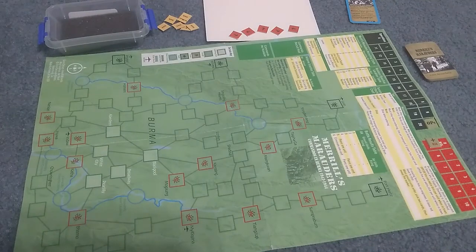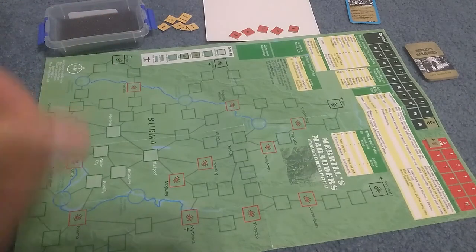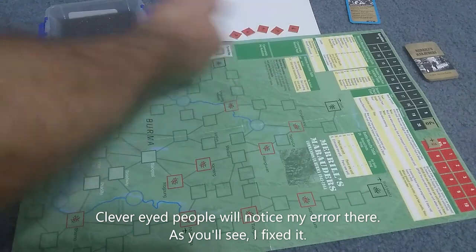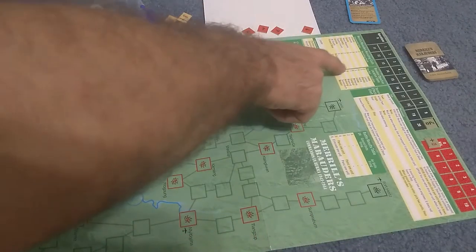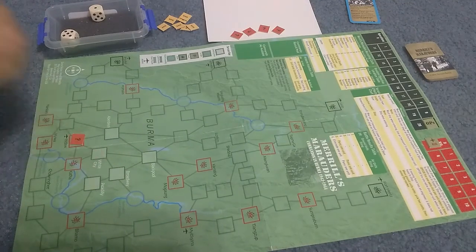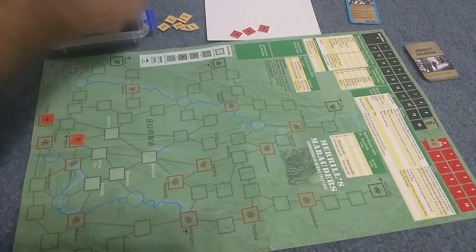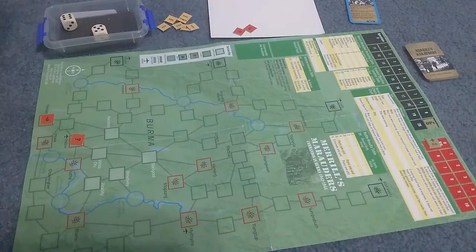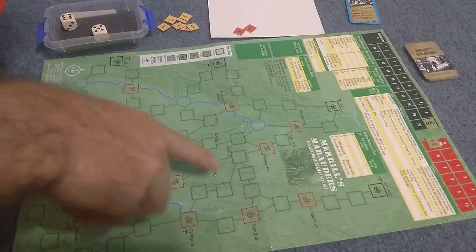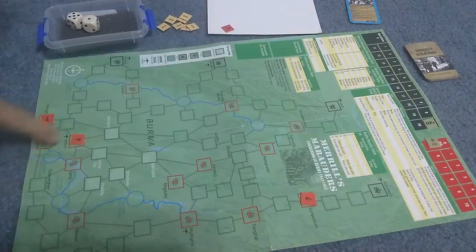Rolling for objective placement: a six puts one in Indaw, which is right near our potential landing boxes. Number 12 puts one in Nankan. An 11 puts one in Sumprabum, which is up here. Rolling a six again gives us Indaw, which we've already used — we can't place two in the same location.